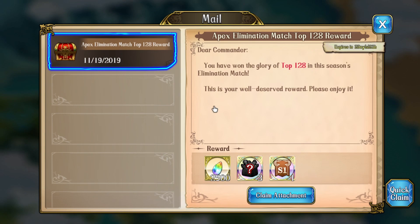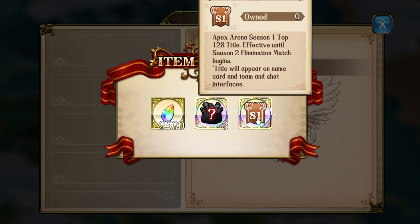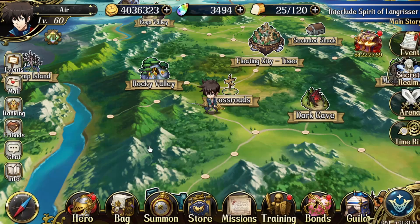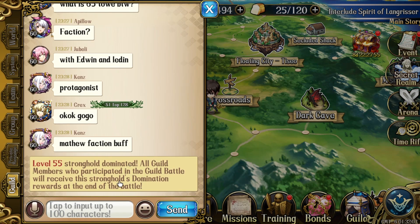I got to top 128 and these are the things I get. So let's see how this works — super enchantment, top 128 title, title appears on name card and team and chat interfaces. Alright, let's see, here we are.